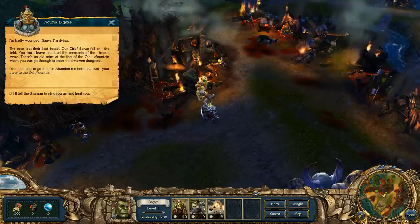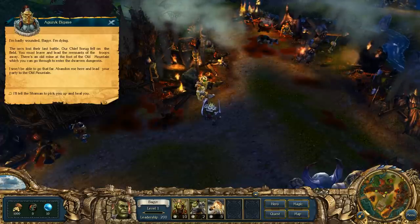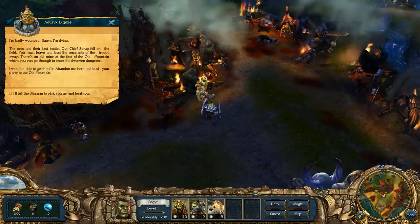That is your money - good for buying items, information, troops, and so on. This is rage, a special resource that can be used in battle to perform special actions. Mana is for casting spells.